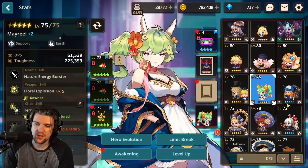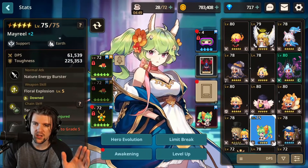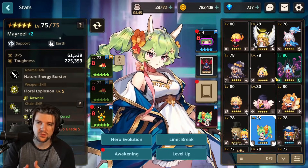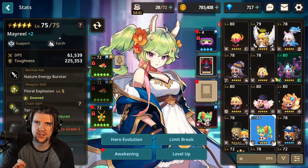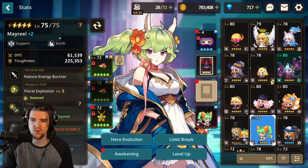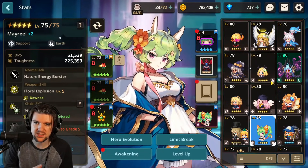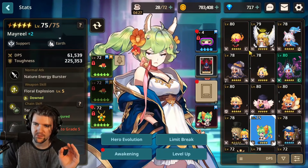This helps correct the potential mistake of buying too many evolution stones in the past, but even if you played perfectly, this is a good way to take a character you're not really using and put all those resources on a character you can use right now — giving you immediate benefits in arena and other content.